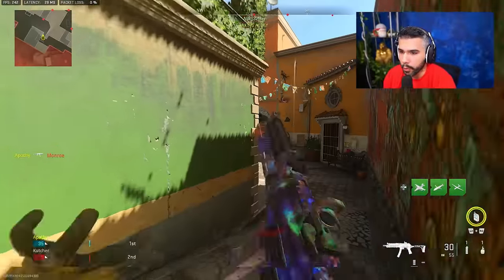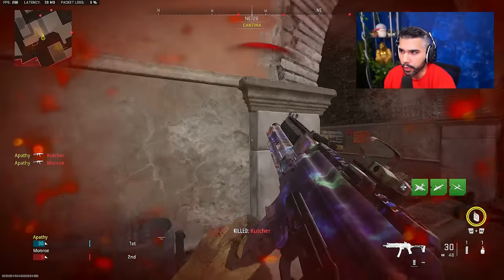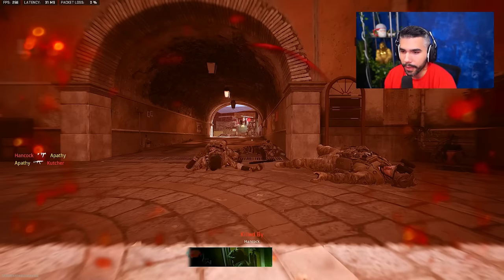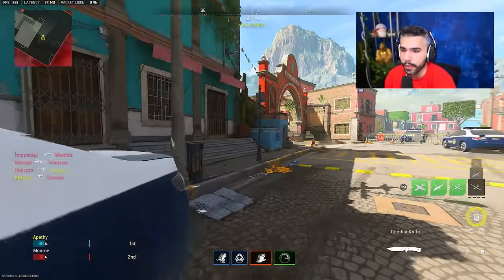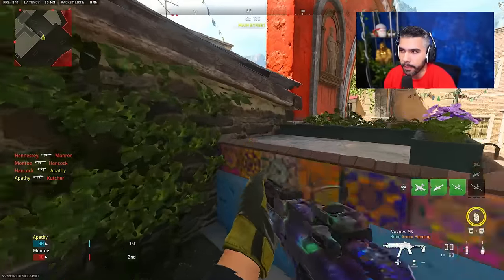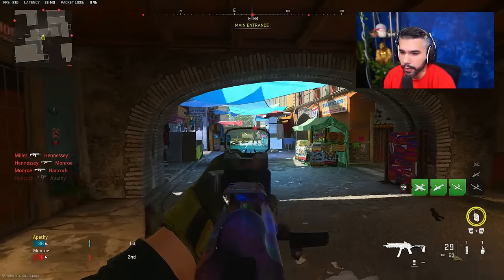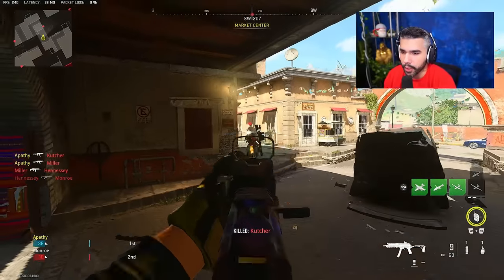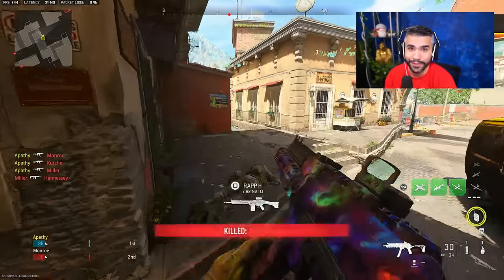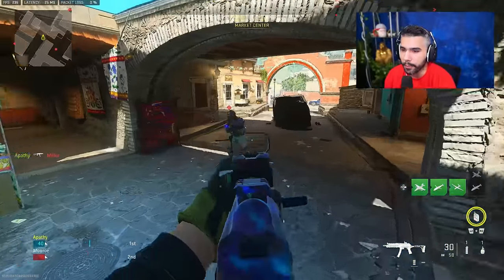Another important thing to note with jump shotting is you want to jump shot mid-gunfights. As you're shooting at someone, jump shotting mid-air is going to help you secure kills you probably normally wouldn't get. It's going to throw off their aim and allow you to hit your shots a little bit easier. That was the best movement in Modern Warfare 2 in my opinion — it is the new slide canceling in this game.